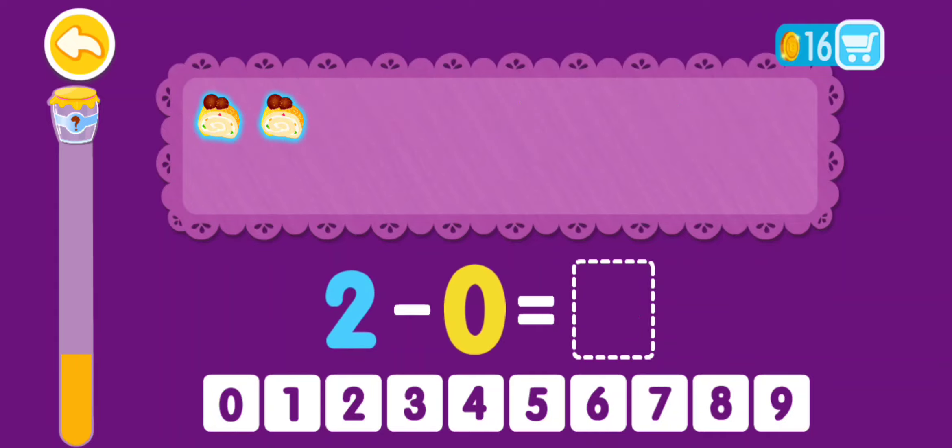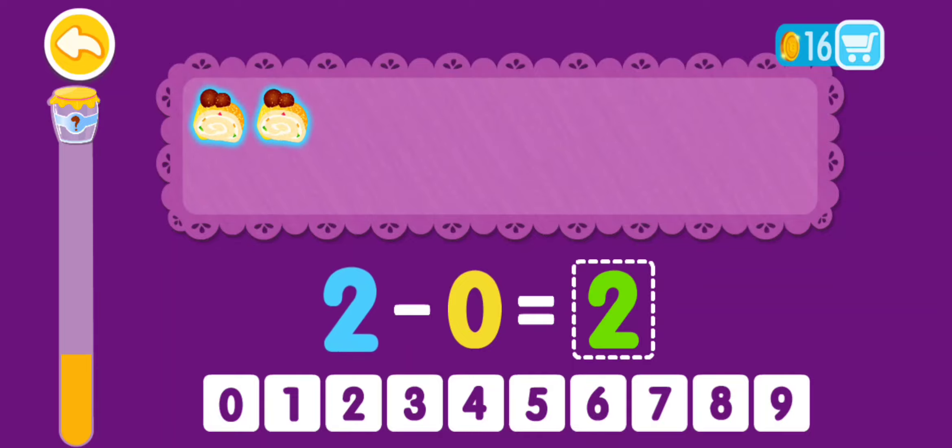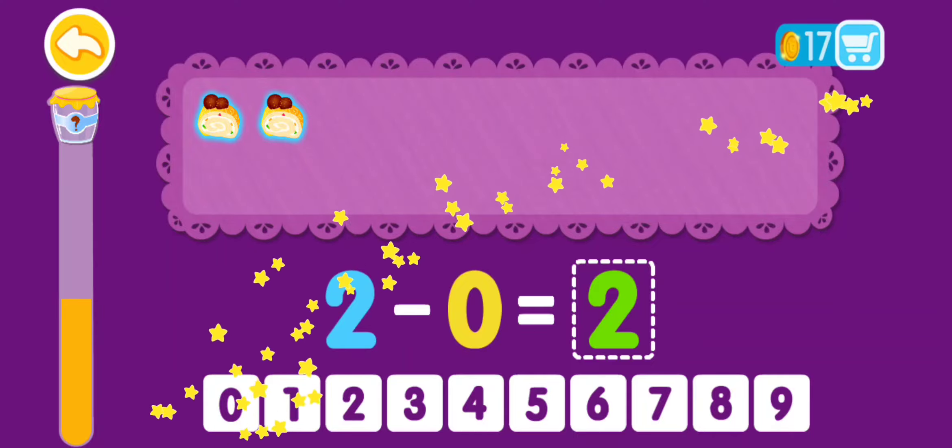2 minus 0 equals 1, 2. 2 minus 0 equals 2. You are a genius!